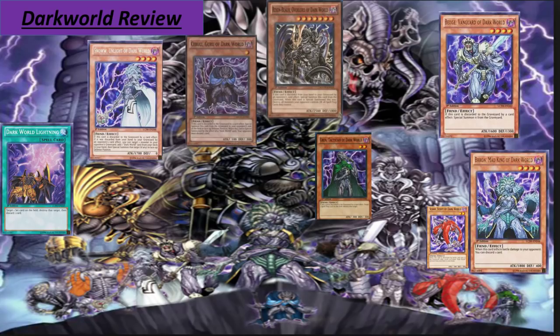Next we have the UR card Snow, Unlight of Dark World — a Level 4 monster with 1700 attack. If this card is discarded to the graveyard by a card effect — whether by your own or opponent's effect — I can target one monster in my opponent's graveyard, add one Dark World card from my deck to hand, then special summon that target in face-up defense position. You can also use Dragged Down into the Grave, which forces your opponent to choose one card from your hand to send to the graveyard — adding viability there as well.